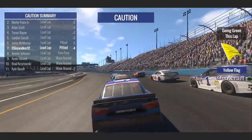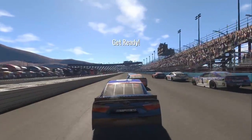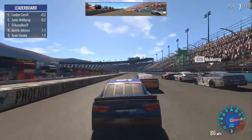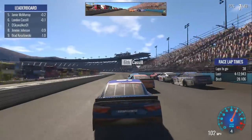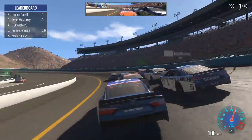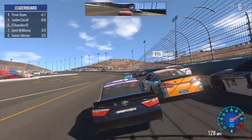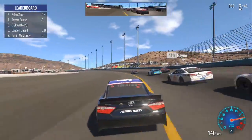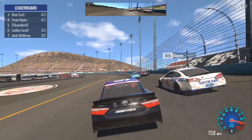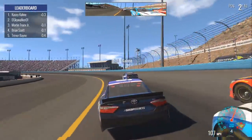Looks like a lot of cars got the wave around. We're still restarting in seventh despite absolutely dying in a crash. Everybody's really slow on the restart, which is a little bit interesting. McFlurry came into the pits. We've got a very interesting front of the field: Landon Castle, retired Scott, Trevor Bayne, and then Martin Truex and Casey Kane — that's a little bit more realistic, even though Casey Kane maybe not so much.